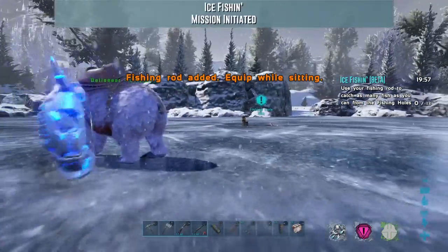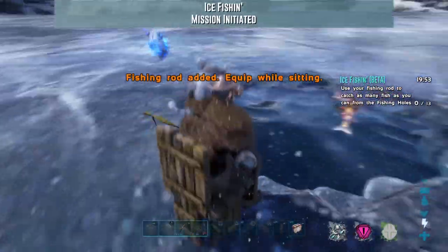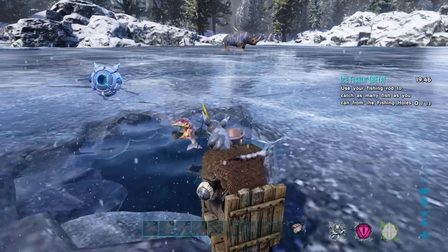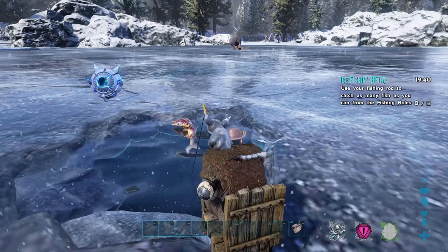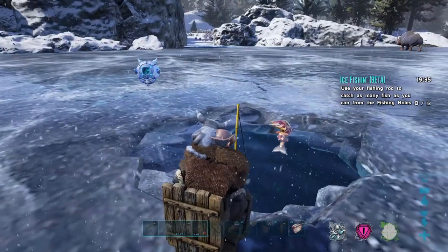So, just activate the mission there. Run over to one of these chairs. Throw out your line, and then you just wait until you get a bite. And then, once you get a bite, you're basically just doing a quick-time event. On the beta version, it's really simple — there's not too much challenge to it at all.